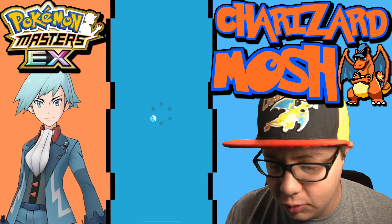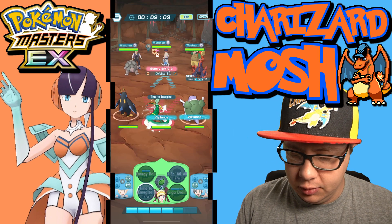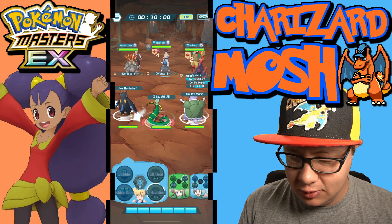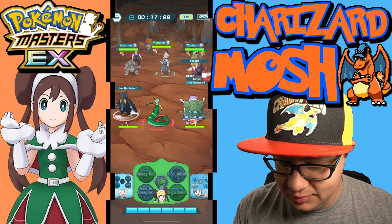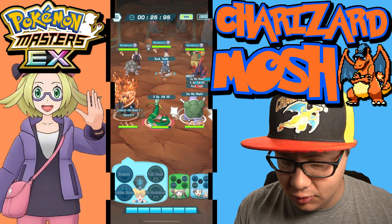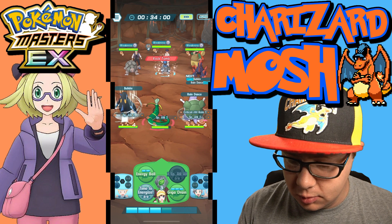We are going to use No Hesitation. We're running at super fast speed here, so we're going to do Time to Energize. We need X Special Attack. We're doing On Our Mark, because once we get down to 3, that's when we're going to do Rain Dance.